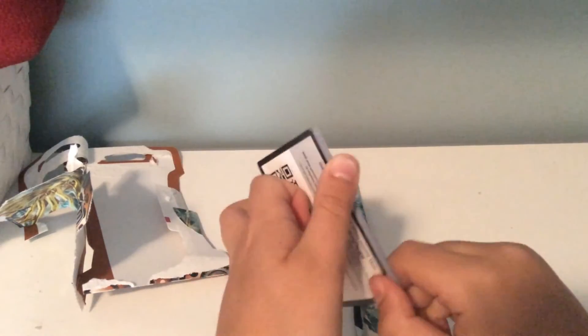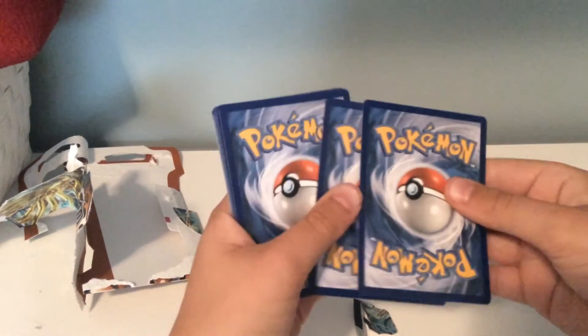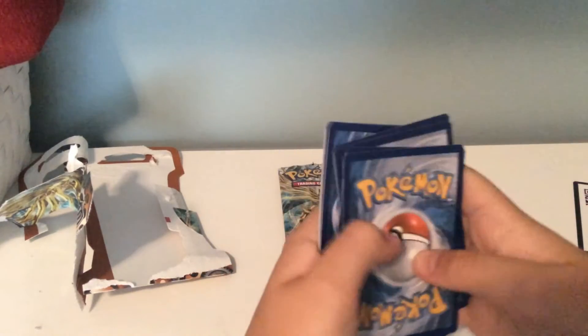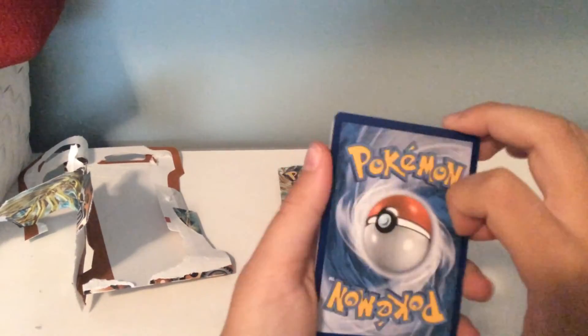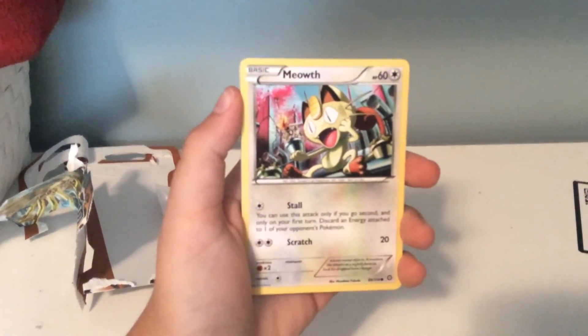Xerneas or Yveltal Break would both be nice. That was a Xerneas Break pack, so there's the code card — set that aside. I've never pulled a holo Pokémon card on camera, so it would be nice if I pulled that.